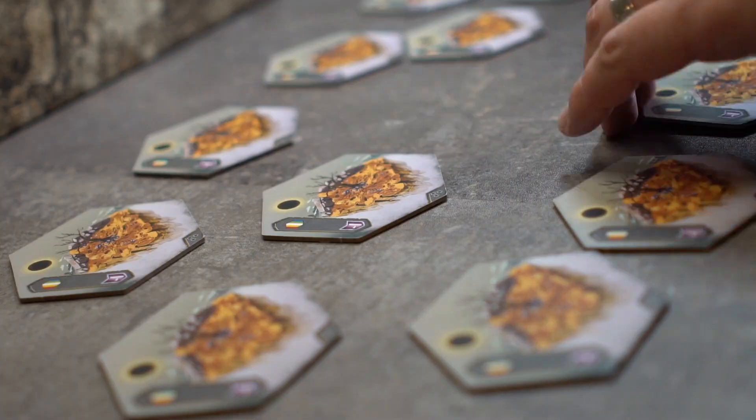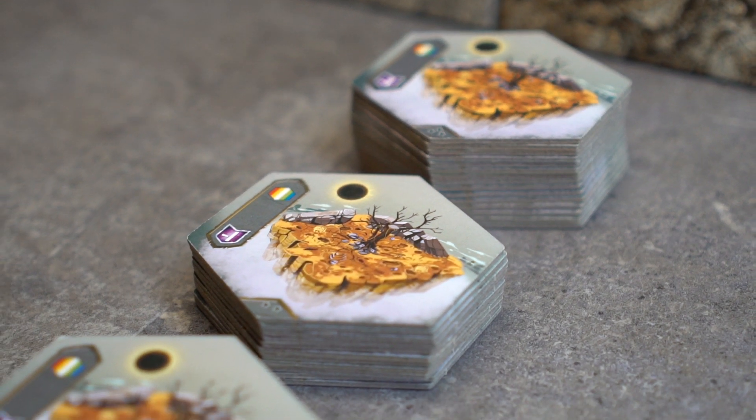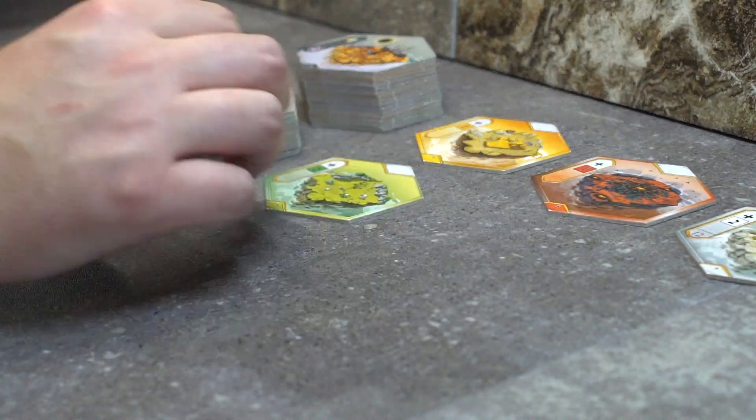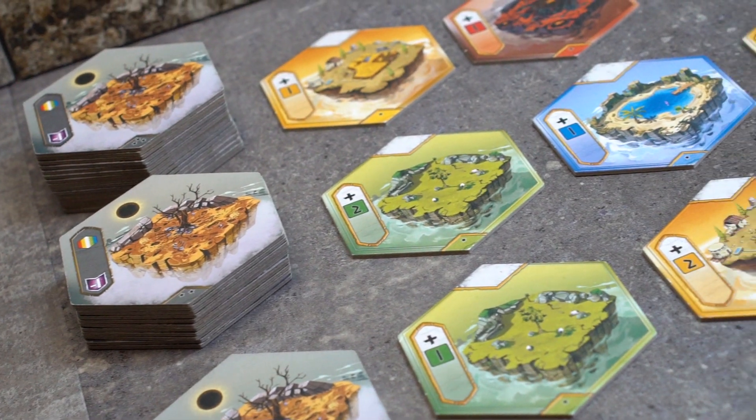Now, we will randomize the tiles and place them into three different decks based on the number of stars, from here on called level 1, 2, and 3. After the tiles are stacked, we will create a 3x3 grid of level 1 tiles from the level 1 deck.